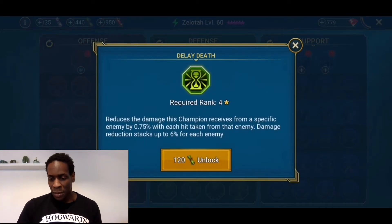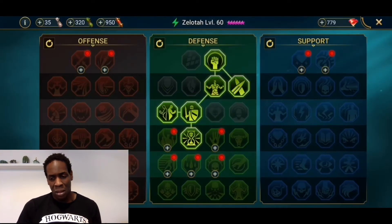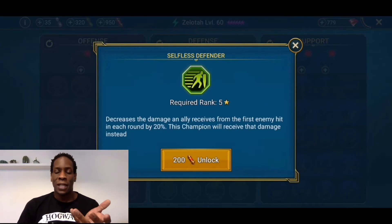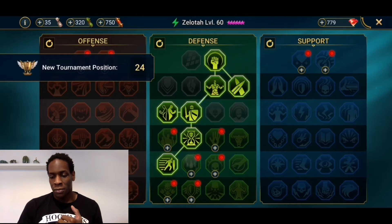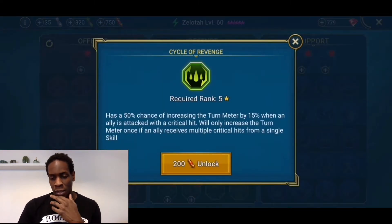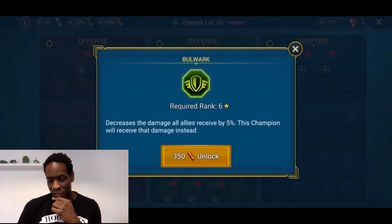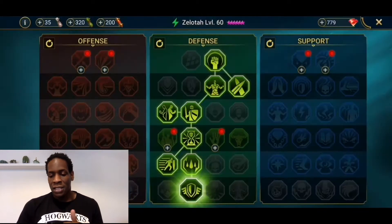There's also a mastery that reduces damage this champion receives from a specific enemy by 0.75% with each hit taken, stacking up to 6% per enemy. Then one that decreases damage all allies receive for the first hit each run, which this champion will take — that's a plus because he has a deep HP pool so that's favorable for him. And a 50% chance of increasing the turn meter by 15% when an ally is attacked with a critical hit, only triggering once if an ally receives multiple critical hits. Finally, one that decreases damage all allies receive by 5%, again fine because of his deep HP pool.